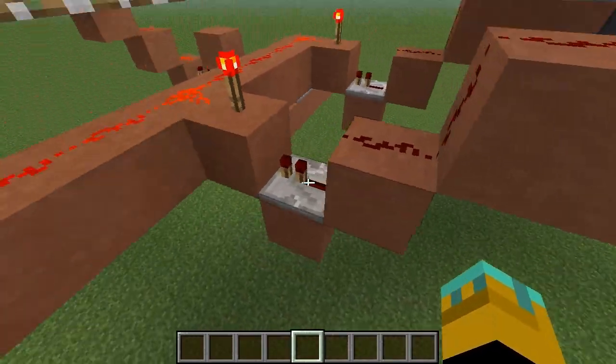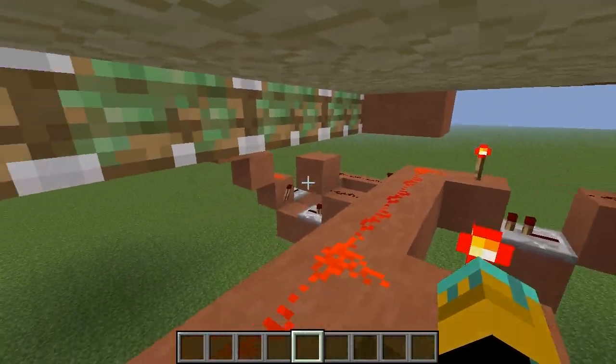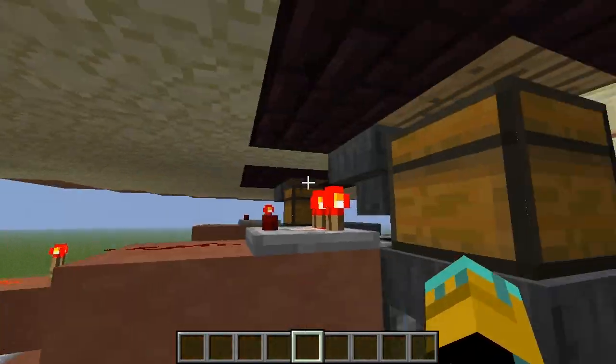The way this works is when this hopper gets to 23 items, this signal will strengthen and turn off this torch. And when all three of the devices are off, our SR latch triggers and retracts these pistons.